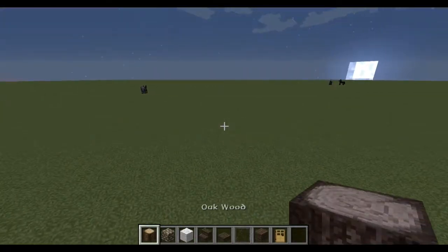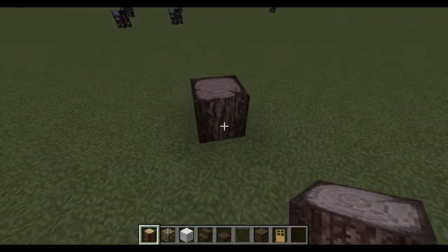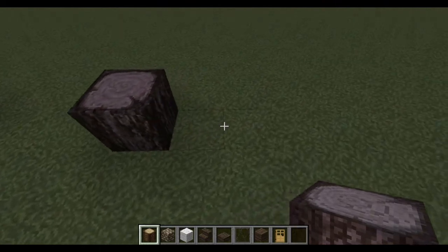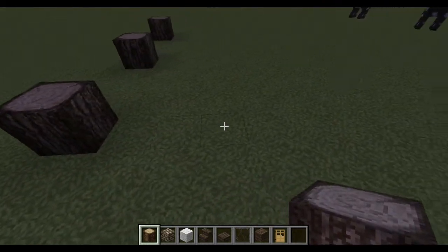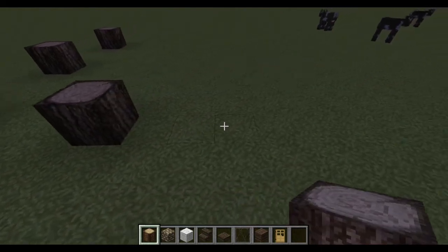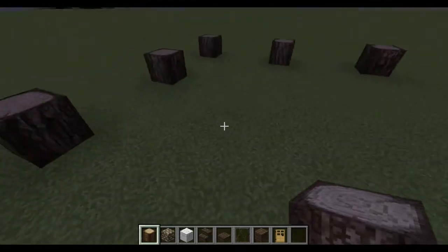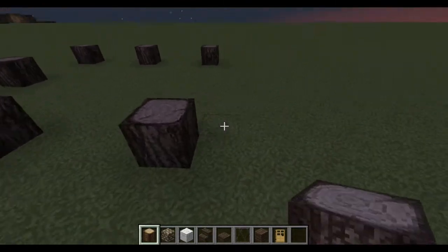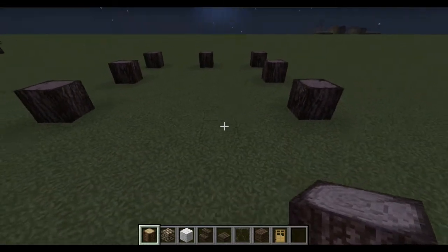So the first thing you want to do is get your oak wood. Place your first block down, skip three, place another one down, skip another three, place another one down, skip three, place three, and then there you go — we get this. And then we will basically just do it like so until we get to here.